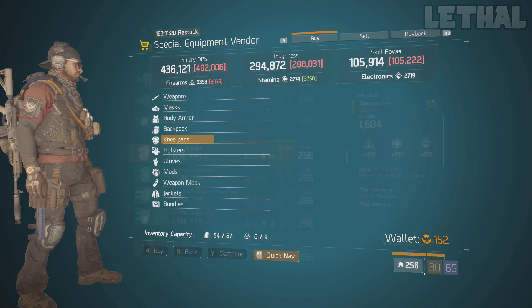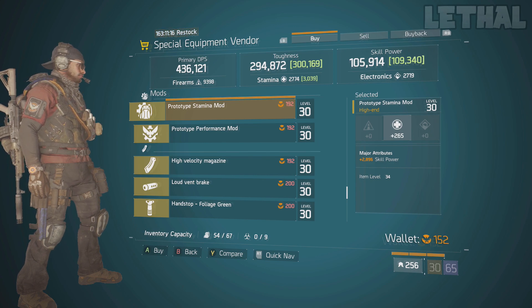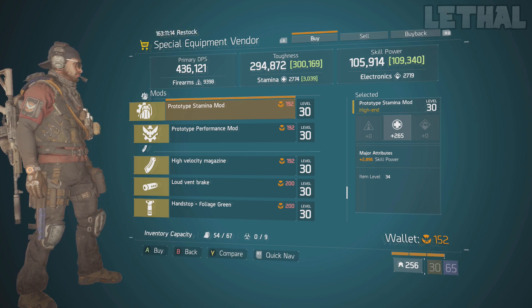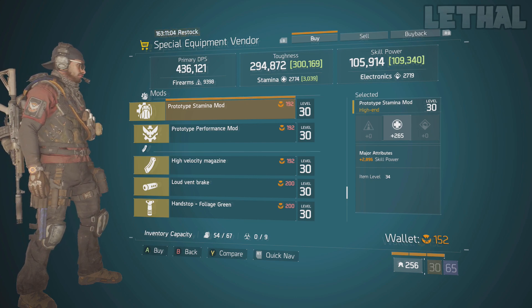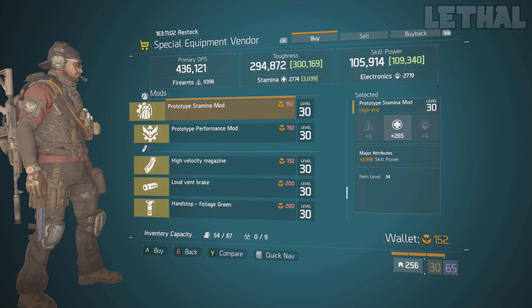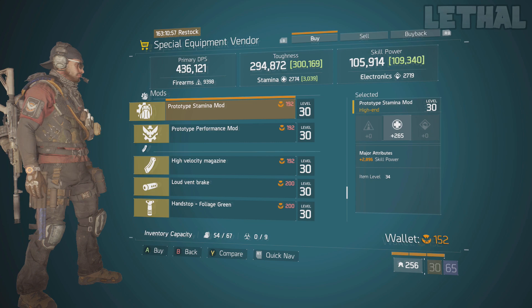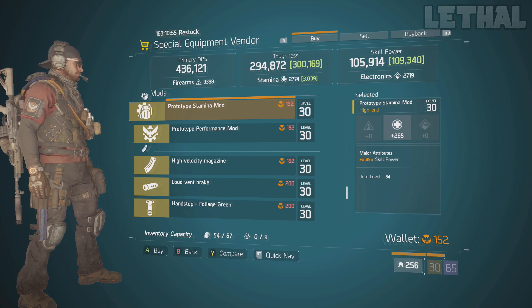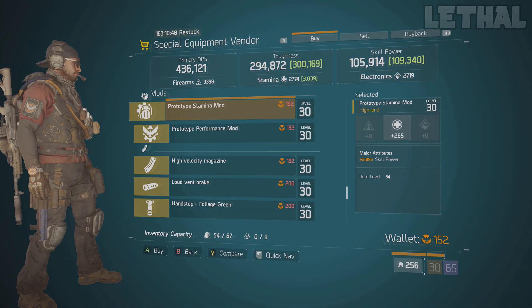The final thing you want to check out here is this stamina mod. I'm actually going to buy a few of these later on. It comes with a 265 stamina roll, which is very, very good, and also skill power. So if you are going for a hybrid build or a tank tactician build, you can use this stamina mod and it's going to help your build a lot. Although it's only 2,800 skill power, it's still worth buying and keeping in your stash — if you don't use it now, you might find a use for it later.